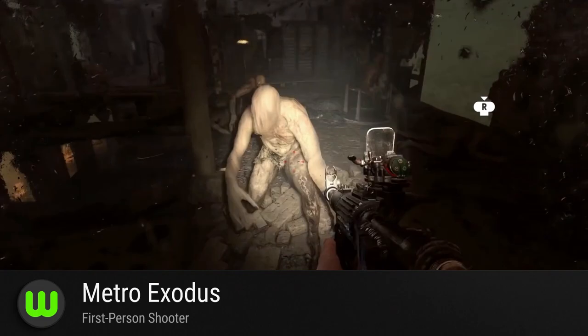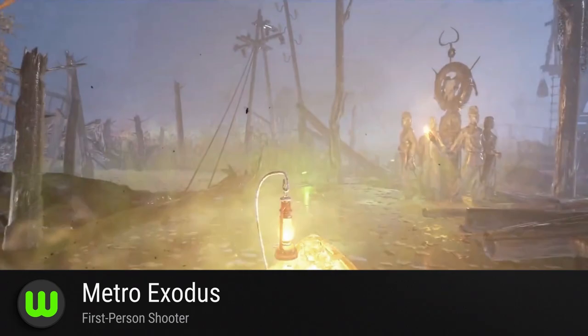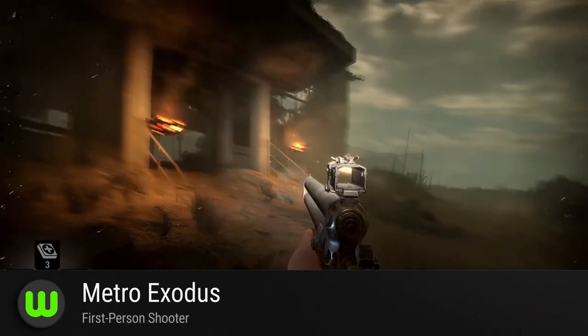Metro Exodus. An unexpected turn of events takes Deep Silver's post-nuclear first-person shooter to the Stadia. Survive the nuclear winter as you search for a new beginning in post-apocalyptic Moscow. Artyom returns with even better upgrades and tools to help him fight mutated creatures and Pasco Techno cults. Despite Epic's one-year contract, looks like Exodus has no problem reaching out to another platform — except for Steam.